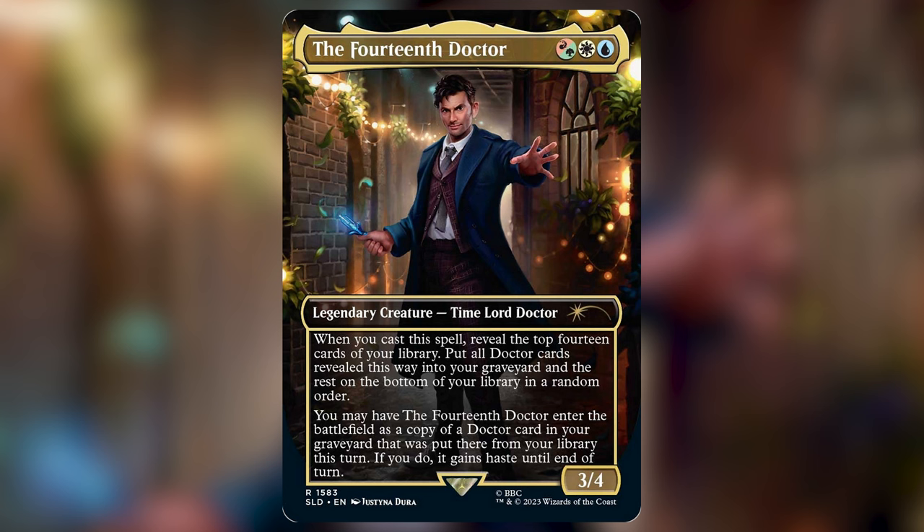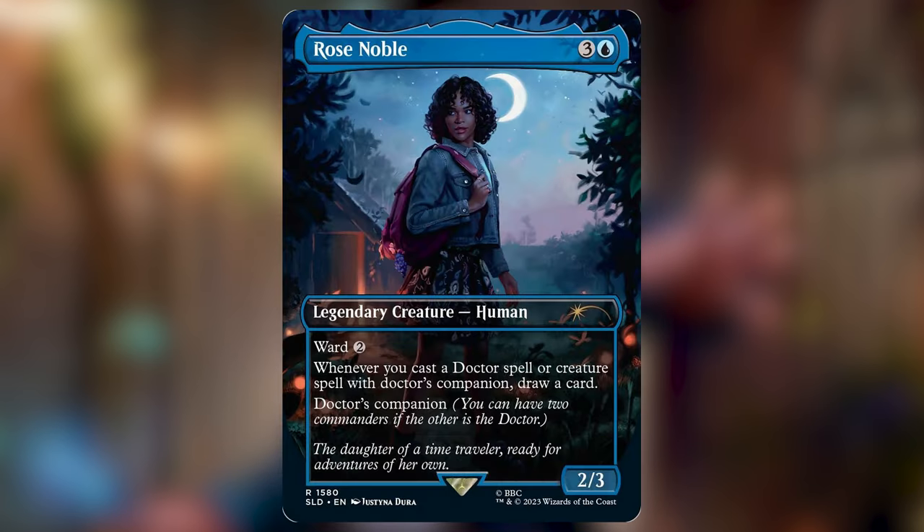This Doctor was clearly designed as a flavorful leader of a Doctor-typal deck. Every Doctor fits in his colors, and there are many ways that synergize particularly well with attacking with these Doctors. Which Doctors would work best as support for this commander? Maybe that's the subject for a dedicated deck tech. But who do we want as the companion here? We need a companion that either cares about the graveyard, cares about having a lot of Doctor cards in the deck, or supports the plan of swinging with the Doctor.